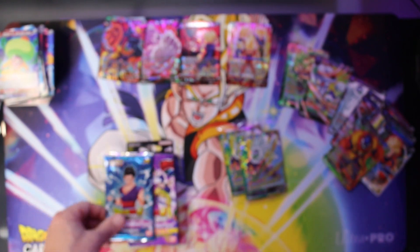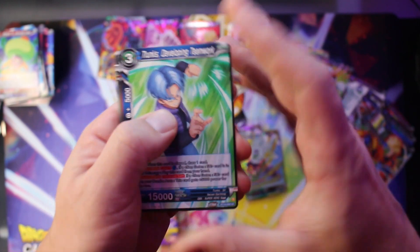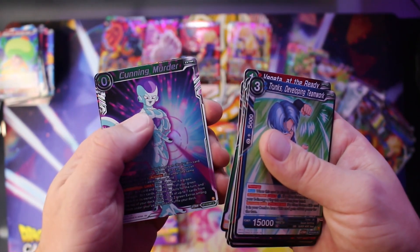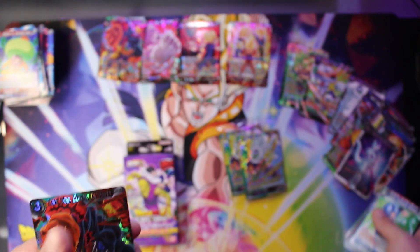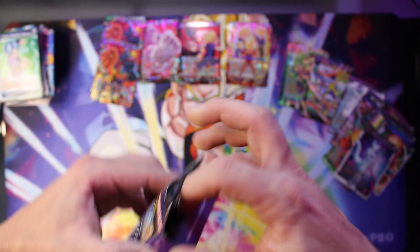Thanks to my awesome girlfriend, this mat sitting behind me — I got it for Christmas. Super rad. I wasn't expecting to get TCG stuff for Christmas, but the new Gogeta mat is definitely appreciated. If you guys can tell, I absolutely love Gogeta. I would be playing SS4 Gogeta if I could afford it, but cards are pretty expensive for that deck. We got Cunning Murder and another SR Lord Slug. Any Lord Slug players, get at me — I got stuff for you.